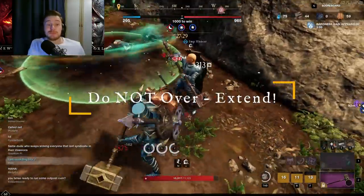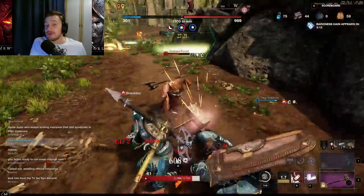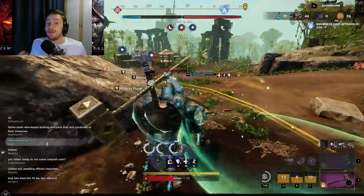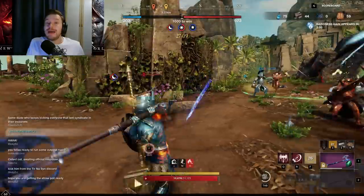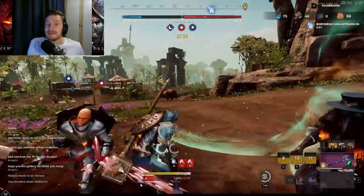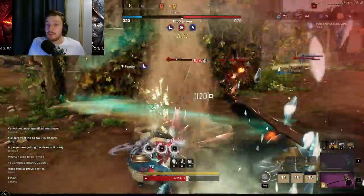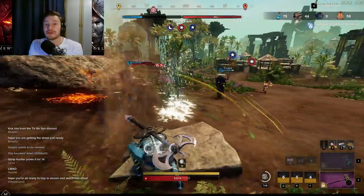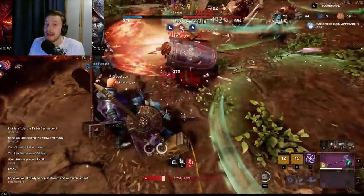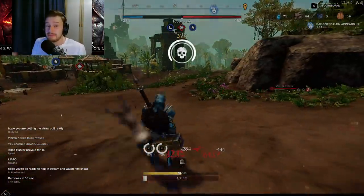A really important point is to not overextend. If the team that owns the point you are attacking has their respawn tower up, the respawn timers are only 5 seconds and enemies can respawn almost indefinitely until you destroy that tower — and you can't capture the point until you destroy it either. If you do push in, make sure you focus on the respawn tower early. Equally, it's sometimes better to just hold your home point and the middle point and take fights in the middle to wipe enemies, especially if you're overpowering them.